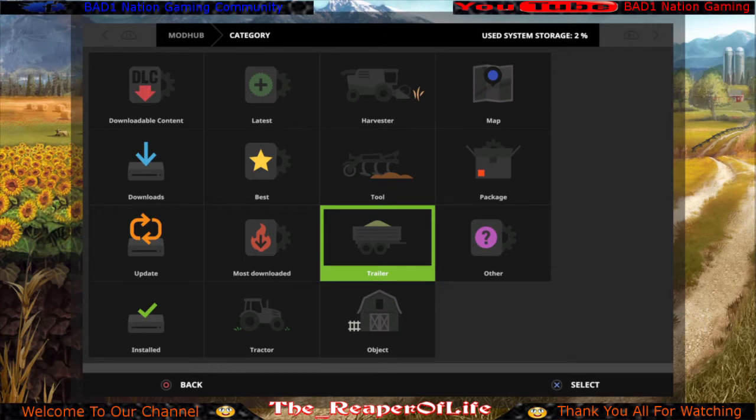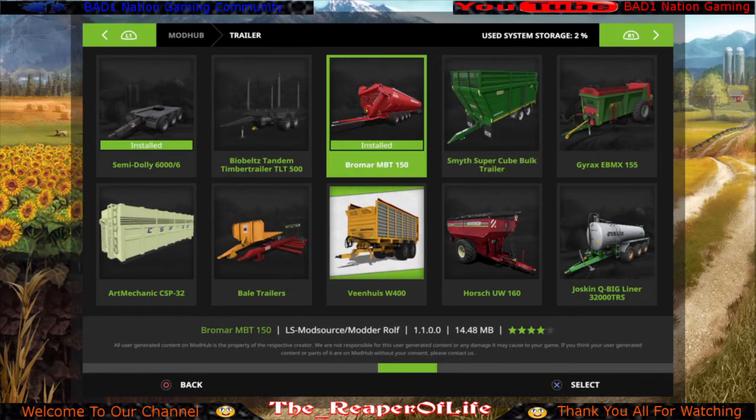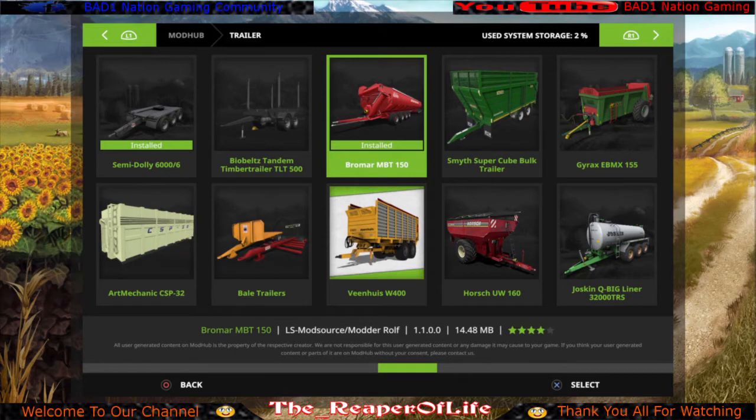Now I'll show you the trailer category, starting with the auger wagon. The best auger wagon I've found is the Bromar MBT 150 — it's on the top row of the trailer category. This thing is huge. It makes it super easy to offload your harvesters into it, then drive the trailer and offload it into your silo or sell-off point. It's the best auger wagon for holding the most capacity.